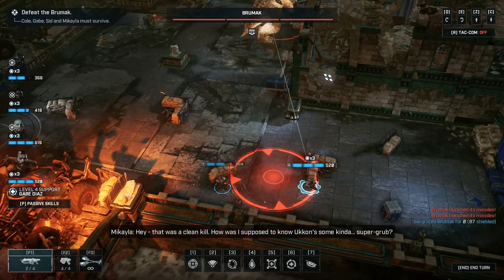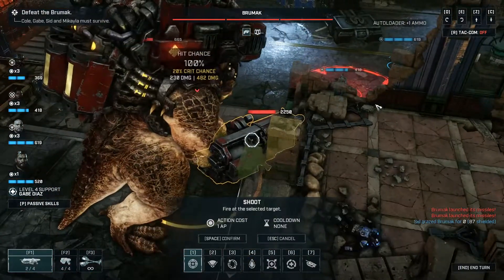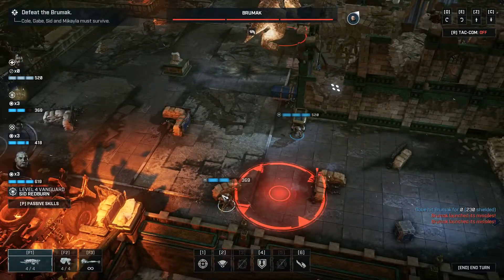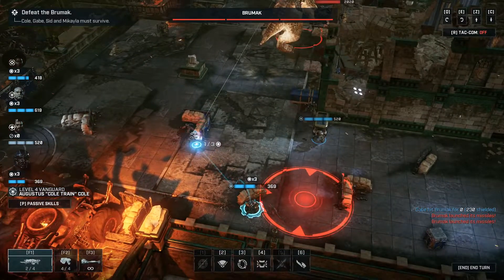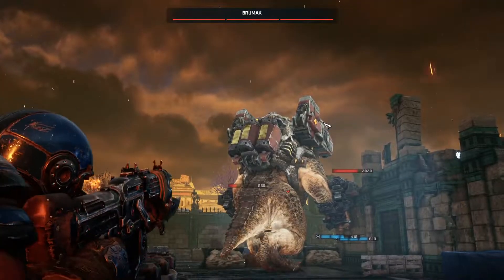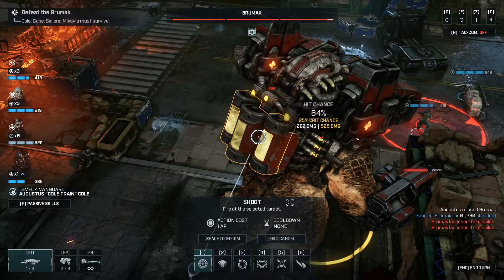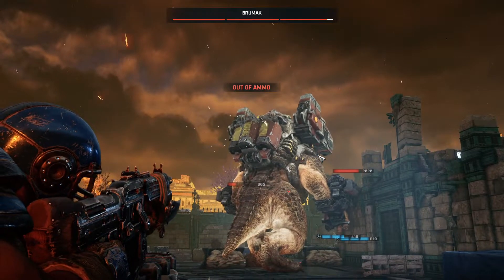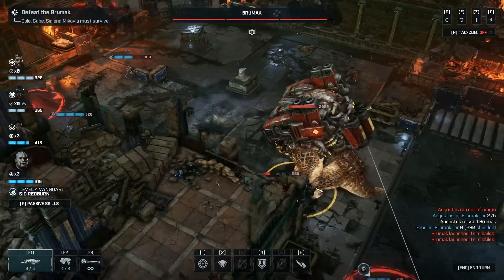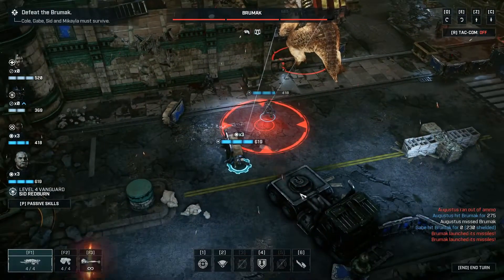How was I supposed to know Ukon's some kind of super grub? We're going to start working our way on this one. And I'm not going to risk it. It's okay if you want to start taking shots at the tank — that's fine. Although we missed that time. So we're just turning him around. Part of the reason I did that was I couldn't hit a gun, and second, I now have the ability to hit this one, but it's only a 50% chance.